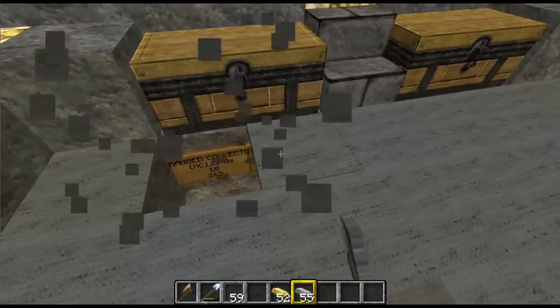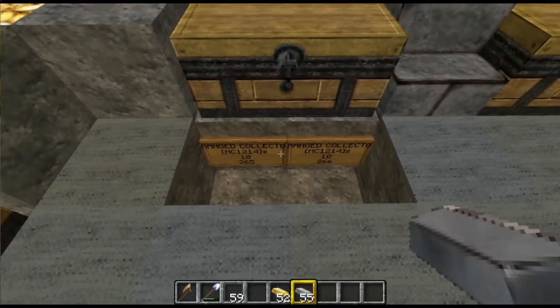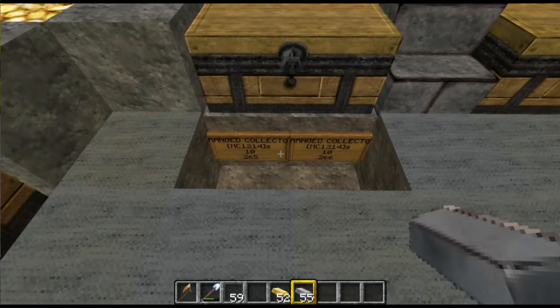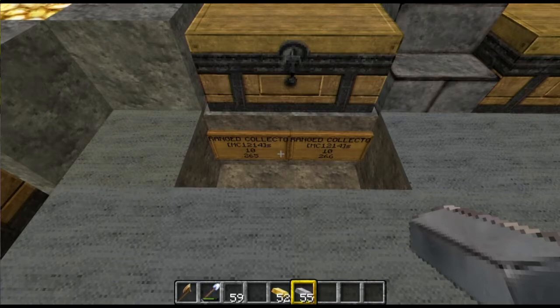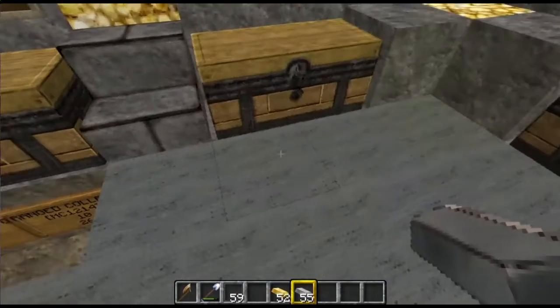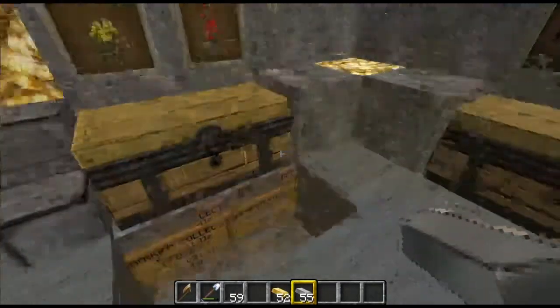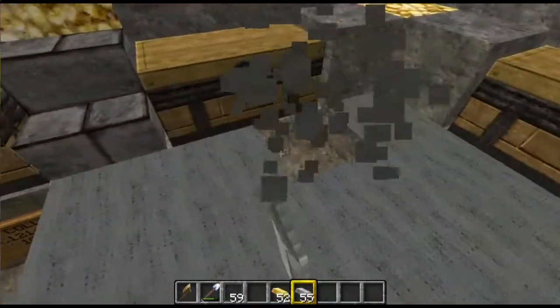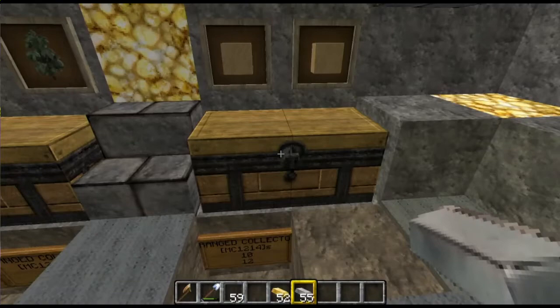I suppose I better show you how it works. That's the sign — it's called a ranged collector, which is MC1214, and it has an S on the end to make it automatic. The second line is the range in blocks, which is set to 10. The bottom line is the ID code of the block or item — in this case that's iron ingots which is 265, and gold ingots which is 266. If it picks up two different types, I've got two different signs underneath the chest. On that one there I've only got one because it only picks up sand.